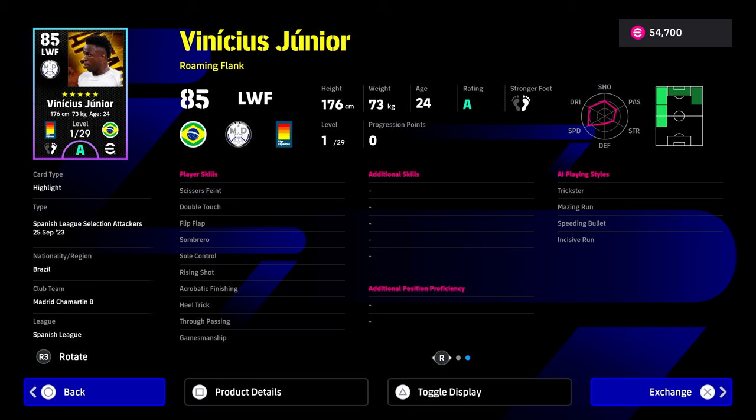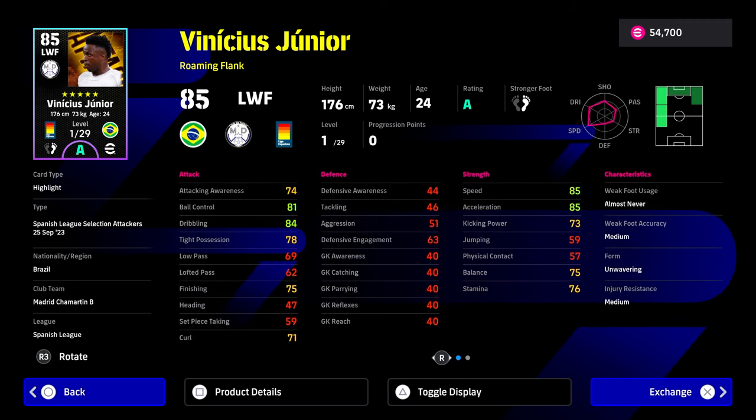The rest of the card is very solid — flip flap, double touch, and soul control. He's missing a couple of key stats and skills, mostly skills: he doesn't have one touch pass, first time shot, acrobatic finish, weighted pass — if you're not training up his passing — and he doesn't have cut behind and turn either. There are a couple of things to dislike about this card, but honestly it's a really nice card.